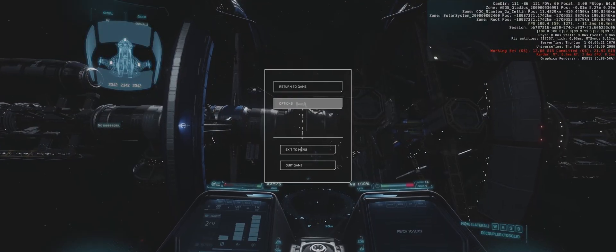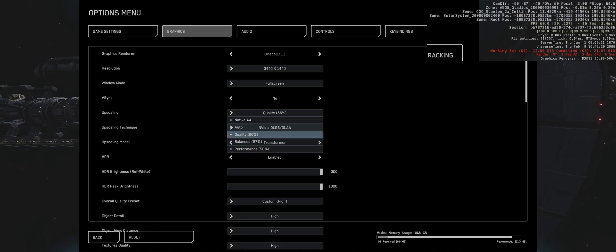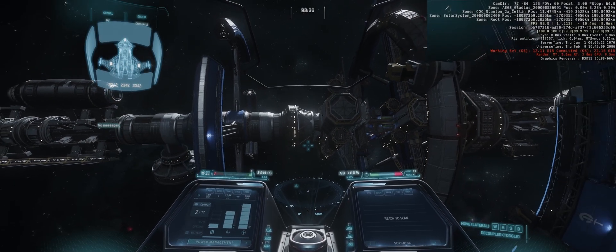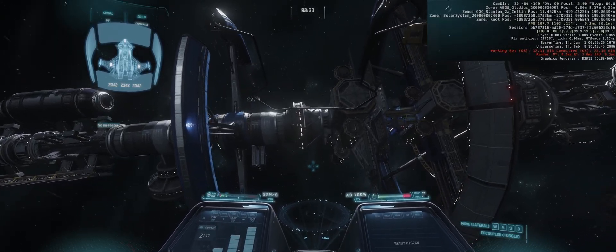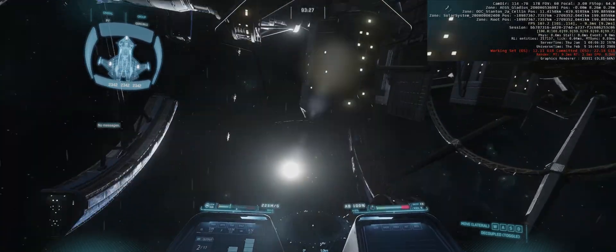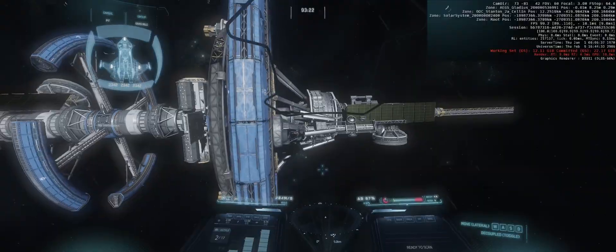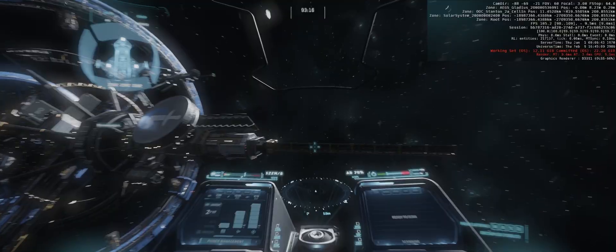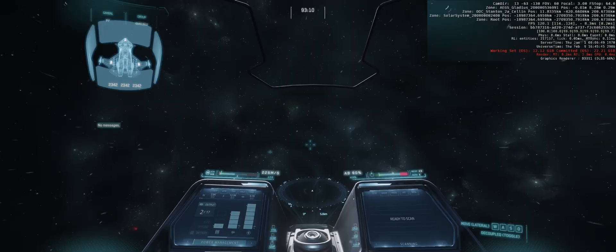Now let's see what the performance hit is if we go up to balanced, or quality I guess, because the menu overlaps. At quality we're seeing about 105 frames. If I just look out in space, it's around 118 to 120.